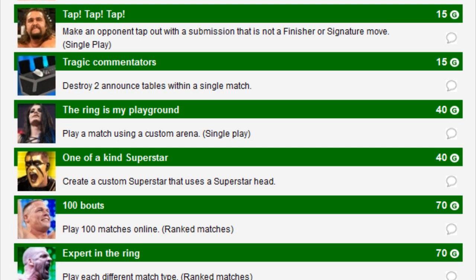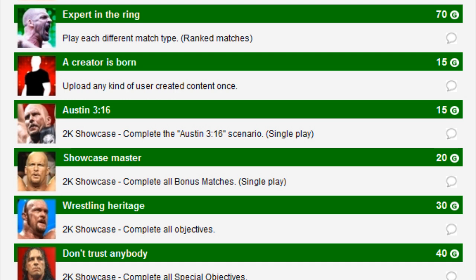100 Bout — play 100 matches online. Those are ranked matches, and at least you don't have to win them, so as long as you play 100 it should still count — it'll just take quite a while to get through. Expert in the Ring — play each different match type, so every single one. A Creator is Born — upload any kind of user-created content once. That actually confirms that community creations will be in the last-gen version of the game, after there were a few rumors it might not be included.